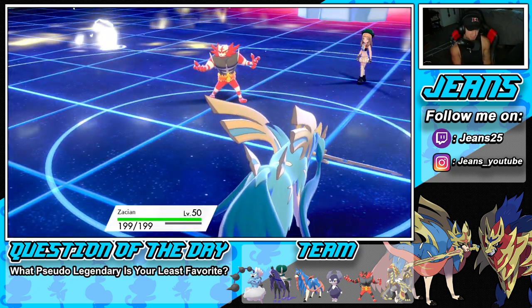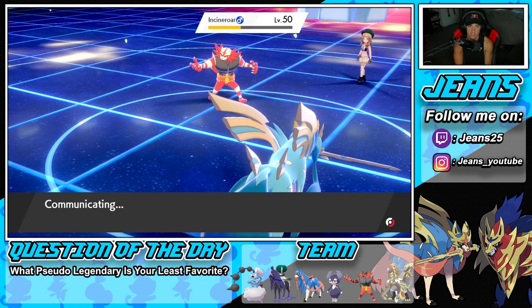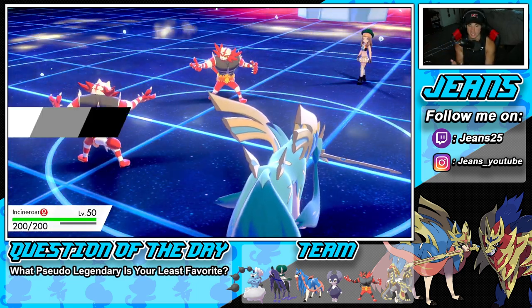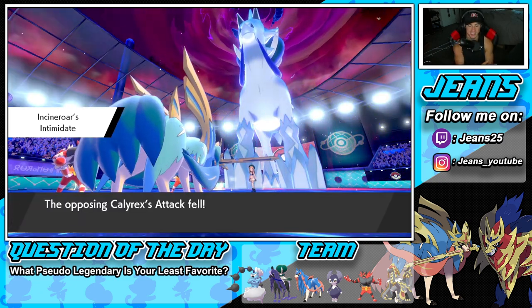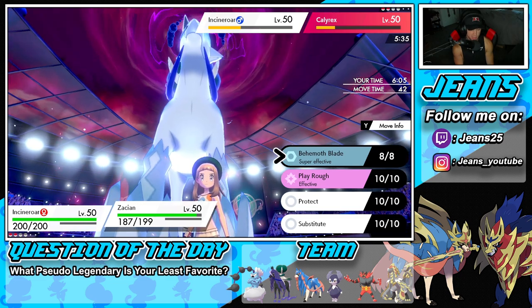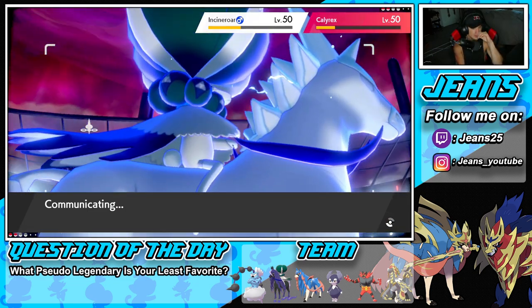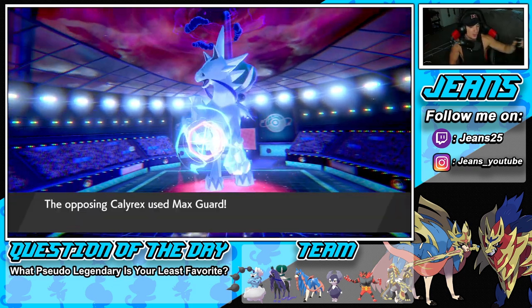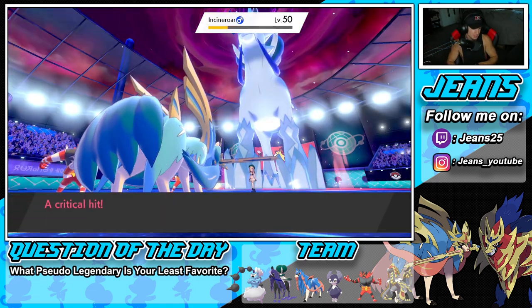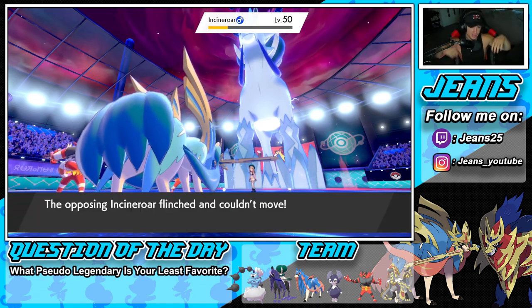He goes for a Parting Shot into my Zacian and a Hailstorm going after Calyrex - I'm 100% down with that turn. Even with Zacian being minus one, Behemoth Blade rips into his Calyrex. He can't revert from Dynamax so he's minus one on Calyrex and minus one on Incineroar. I'm going to fake out onto the Incineroar slot just so he can't Flare Blitz into me, and Behemoth Blade into the Calyrex slot. He Protects with Calyrex as a last-ditch effort - actually smart play. But I don't think his Incineroar does enough damage at minus two. GGs! Winning record!